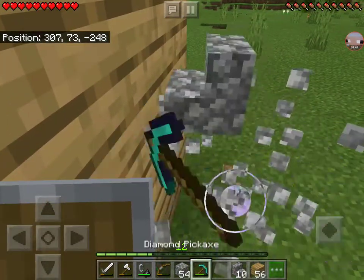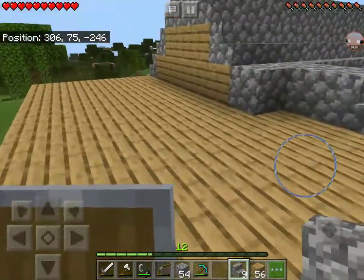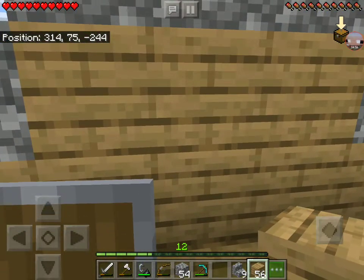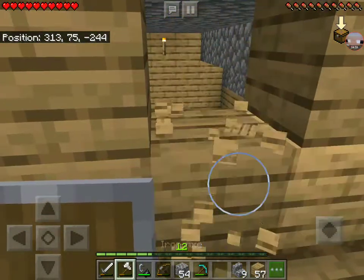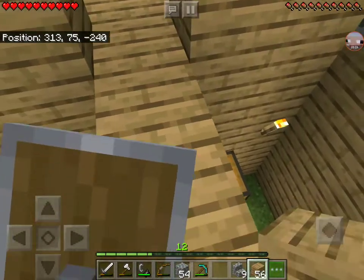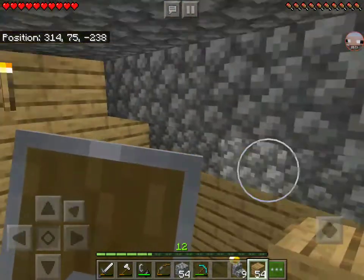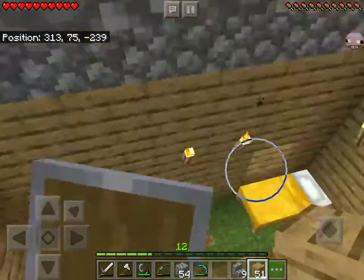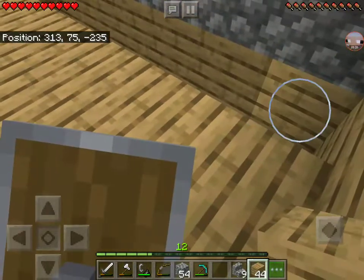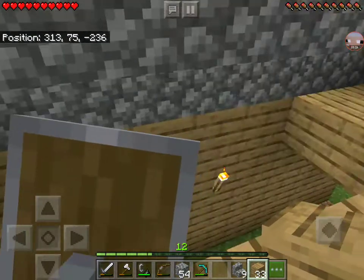Oh crap, not again. That's the biggest problem with building stairs, kids. Need to cover this ugly bit — or actually, I can use it for extra space. Yes, I could use it for extra space. This is going to look professional. This could be like a little storage area. I'm going to have a bit of trouble moving my double chests around, since I have a tendency to hold a lot of items in my inventory.